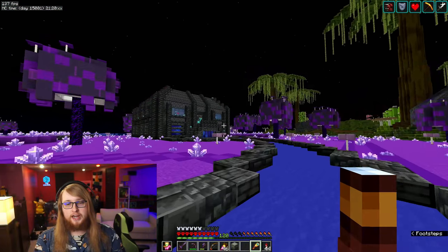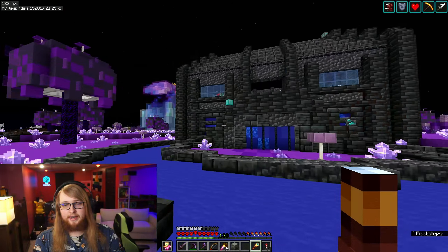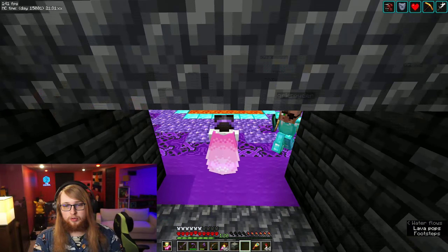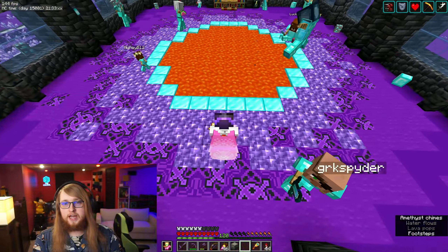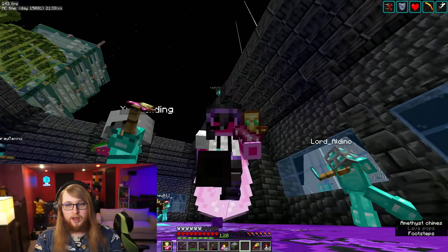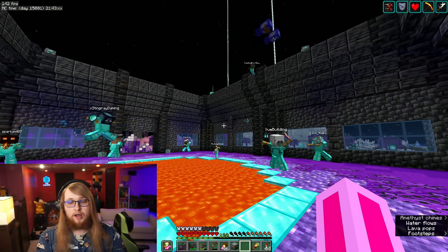The first attraction in the purple biome is the diamond yeeting shrine. Once we head up in here, you can see we've got a lava pool in the shape of a diamond made out of diamonds. This is where we grab diamonds and throw them into lava when we hit certain follow milestones.